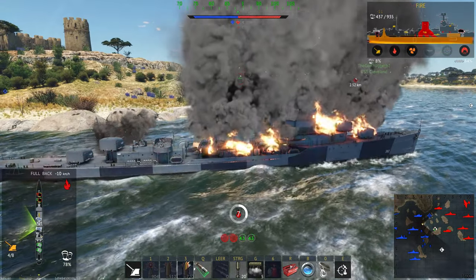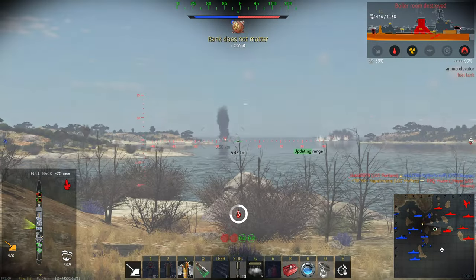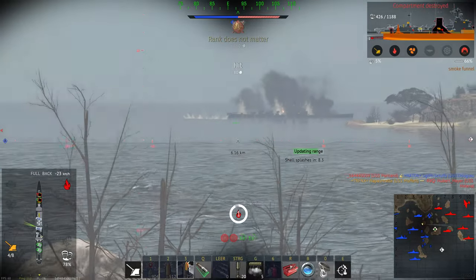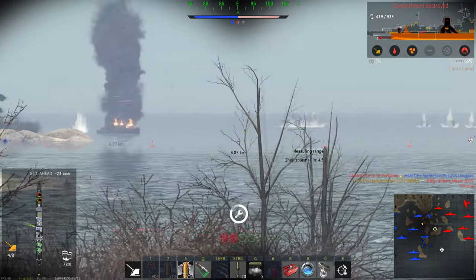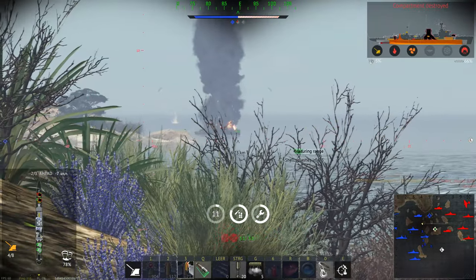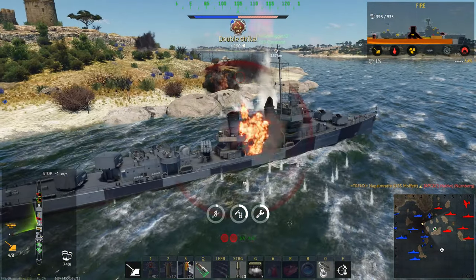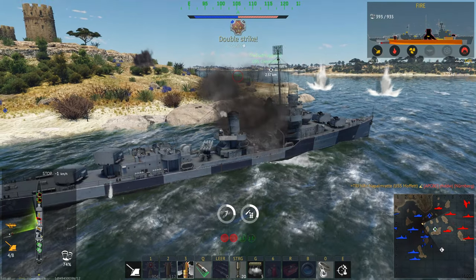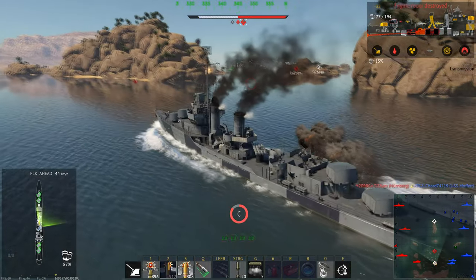To be honest, for what the USS Moffat does — how cheap it is to run, with repair costs of less than a thousand silver lions, that extreme silver line multiplier — the ship was always a really profitable and dirt-cheap premium. One of the best deals, if not outright the best deal, when it comes to premiums intended for silver line making in the game.